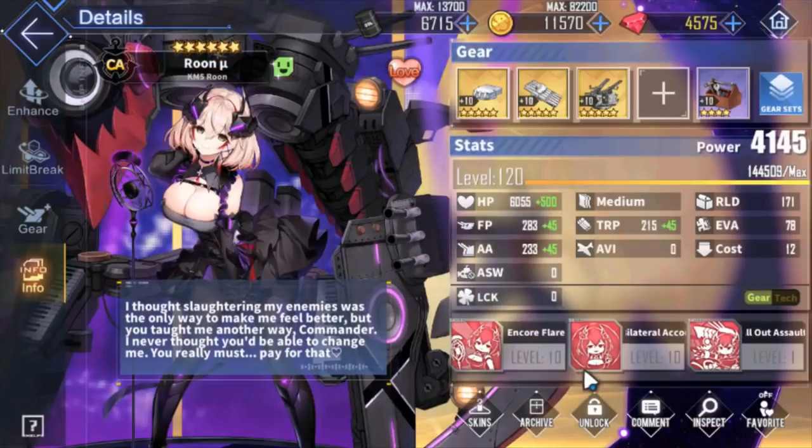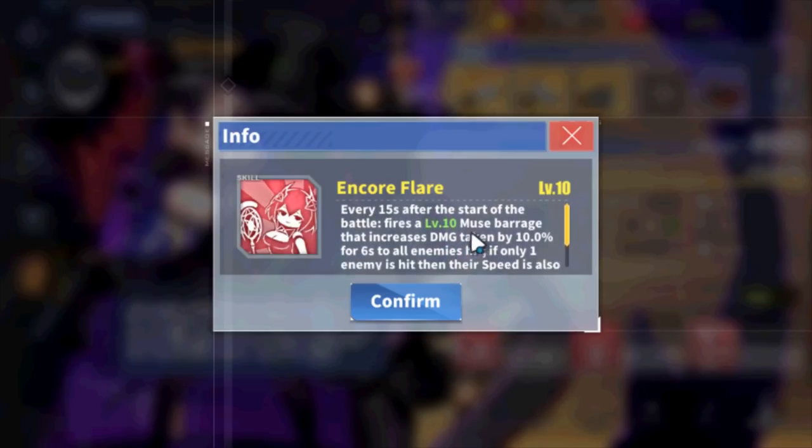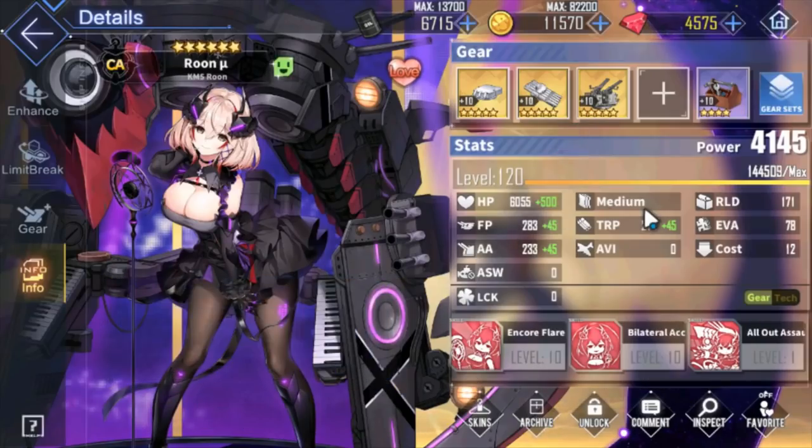Next we have Rune Moves. Every 15 seconds she stops the enemy and they take 10% more damage for 6 seconds for all enemies hit. She's a very powerful and solid ship for both damage and durability. Can't go wrong with Rune Moves at all.